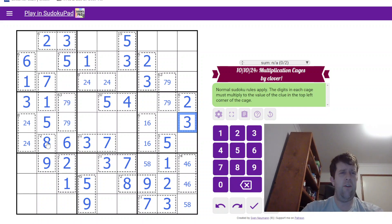4, 8, and 9. There's an 8 and 9 there, so that's a 4. The 7-9 pair tells me that this can't be 9, so that's 8. This is 9 — 5, 7, 8 to place across here. I know where 7 goes — that's not that bad.